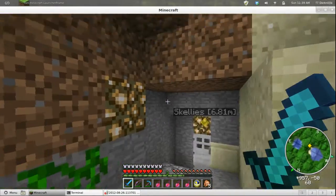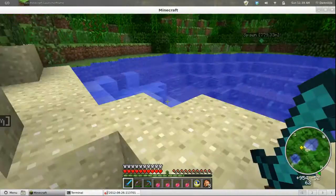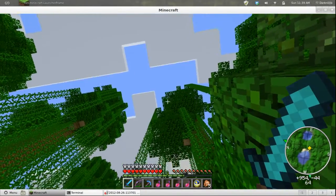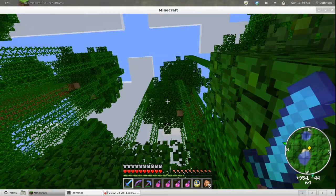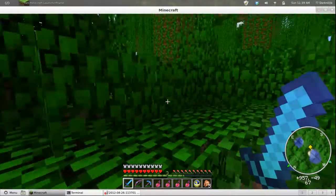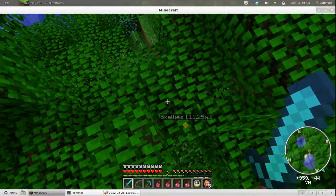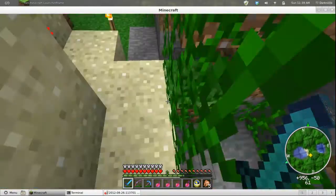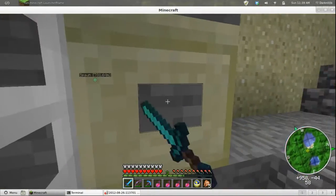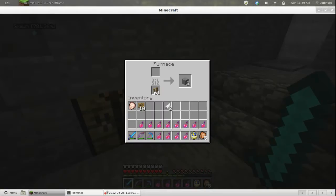This spawner I had to do a little differently. I could not build up because you have to go up 23 blocks from the floor where you want the skellies to land, and then drop them down. I didn't have nearly that amount of room here because the spawner is pretty much right there, so I had to drop them down and bring them back up.